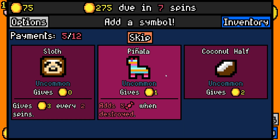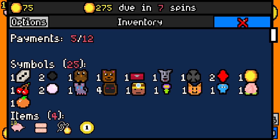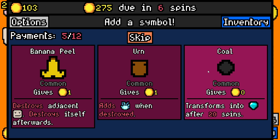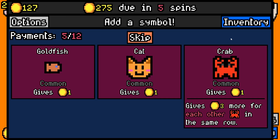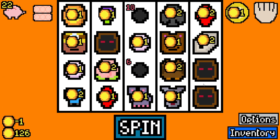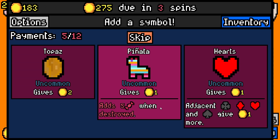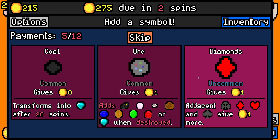A looting glove gives 1.5 times more gold when destroyed. We have a lockbox but no key. Another item gives 5 gold if every symbol is different — not ideal. Let's go looting glove. Taking another coal — these two are about to transform, and if we get three diamonds it's a lot of gold, though risky for the next 20 turns. We've only got one cat. Three cultists rolled. 275 in 4 spins — we need money. We rolled all three coal — gives zero. A suit with adjacency bonus. 75 in 2 spins, another suit, but can't risk more coal.